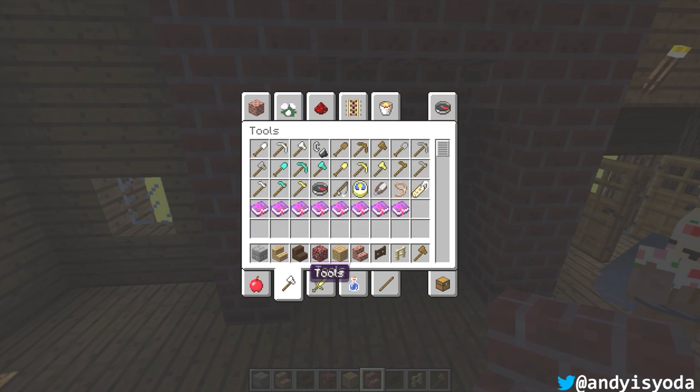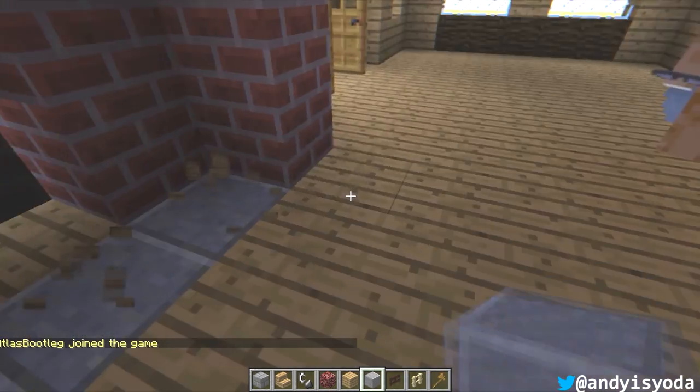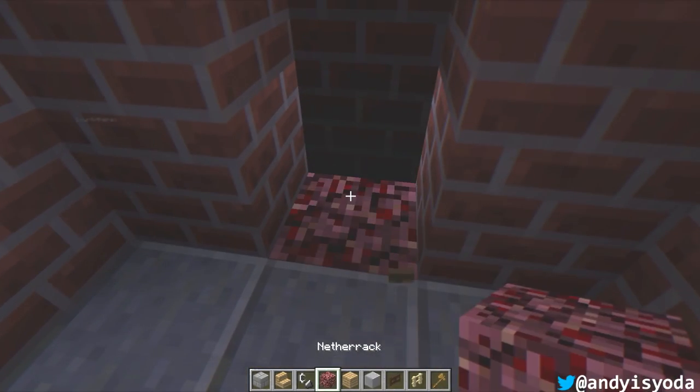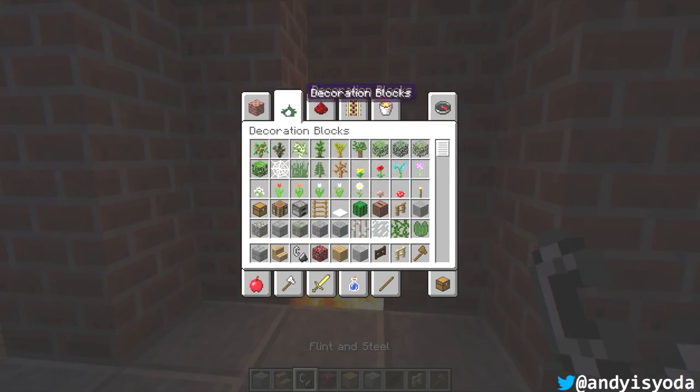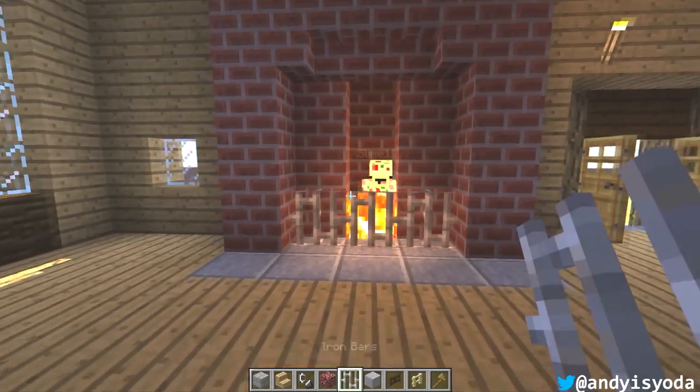You're going to need some nether rack and you're going to need to light this baby up. That will bring some light into our room as well. I might go for some polished andesite as well just to make a bit of a fireplace feature - nether rack like that, and then maybe a fence could go on as well.